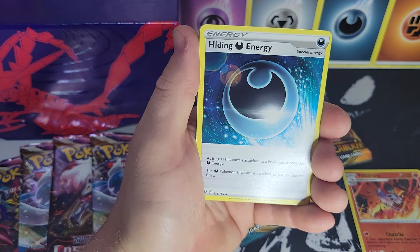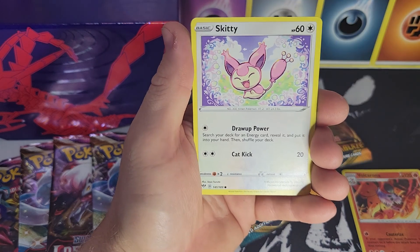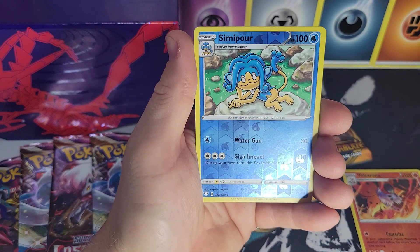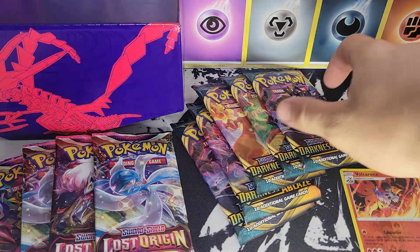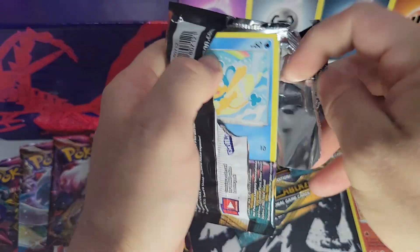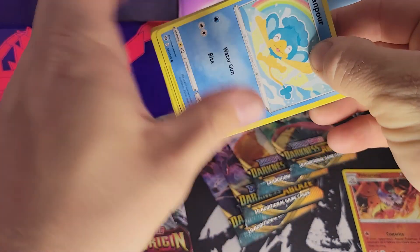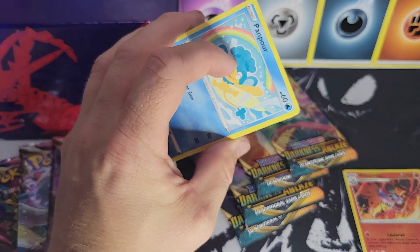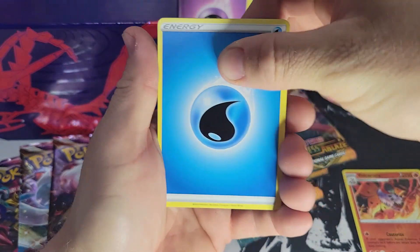Feel free to go to our page and hit that notification bell so you don't miss a single video — we're opening that Lost Origin booster box and it's a lot of fun. Pack three results: reverse Semipora and a Klinklang. Wow, we are pulling nothing from Darkness Ablaze, although you do get a Charizard in this set — that's obviously the chase card everyone looks for. Code card — we do give out code cards every single video.